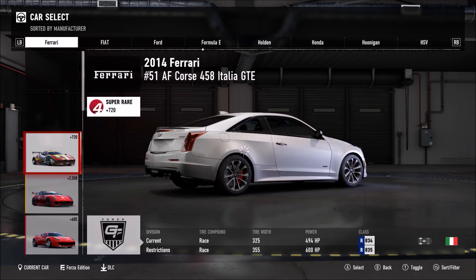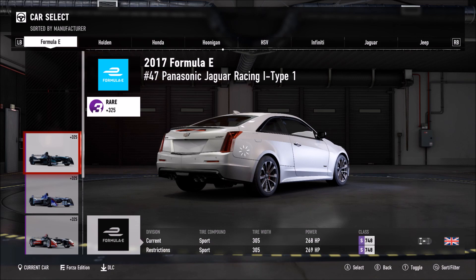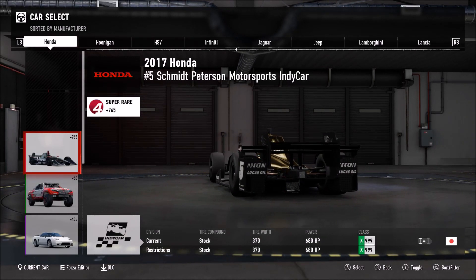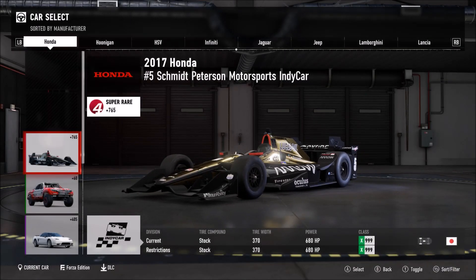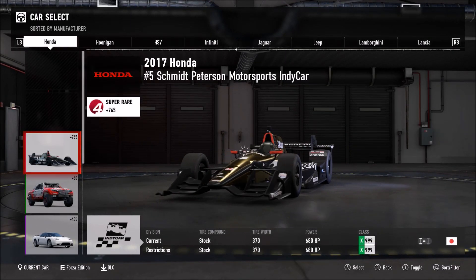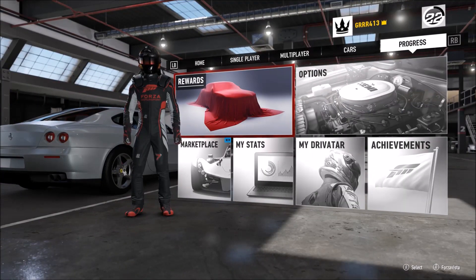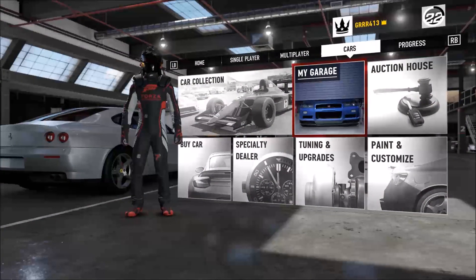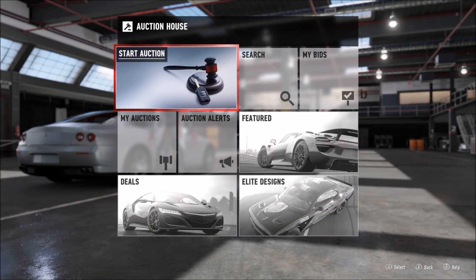This is very important to know, especially for those of you guys who have been trying to flip cars on the auction house at double their price. One of the cars that's been popular for me — if we go over here to Honda, we see this 2017 Number 5 Schmidt-Peterson Motorsports car. If I went to sell this car I would get two hundred and twelve thousand five hundred credits, and I can buy this car every day for about two hundred thousand credits, so I'm making about twelve thousand five hundred every time I purchase one.